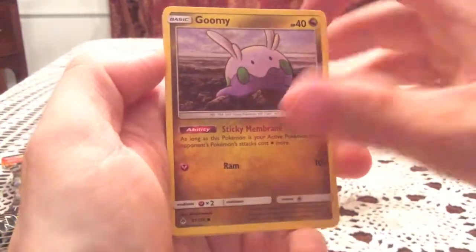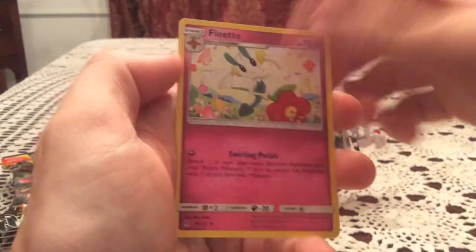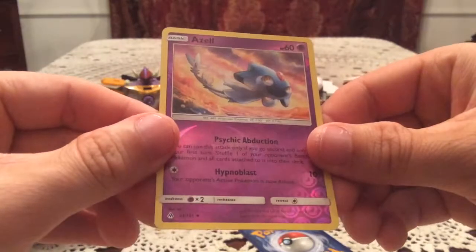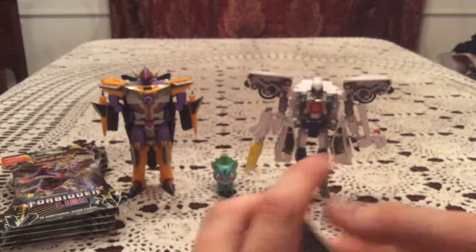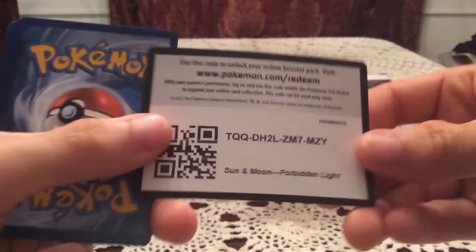Fourth pack gives us Goomy, Bergmite, Honedge, Furfrou, Skiddo, Dedenne, Gogoat, and another Floette. The reverse is Azelf — an uncommon I'm not sure on. Apparently psychic types are not on my needs list either. The rare is a Noivern, which is a card type I actually already have in reverse. There's a Goomy promo inside the blister as well.